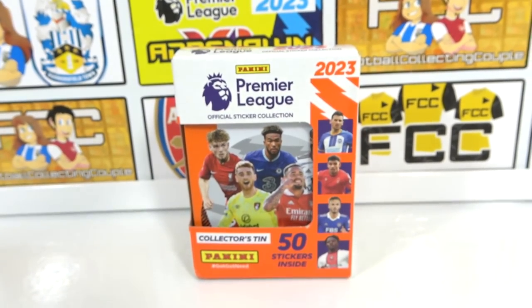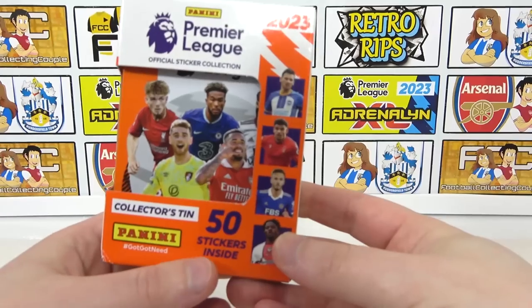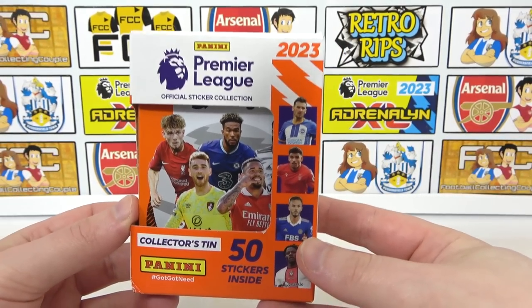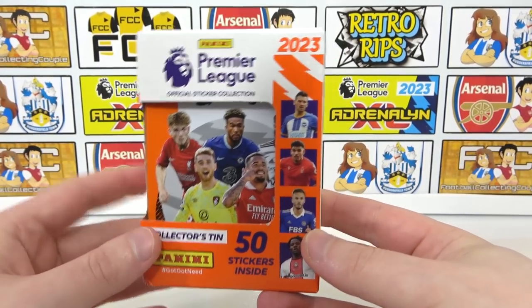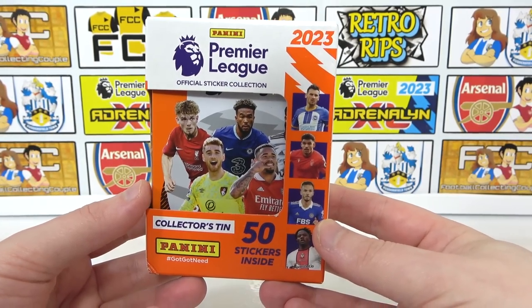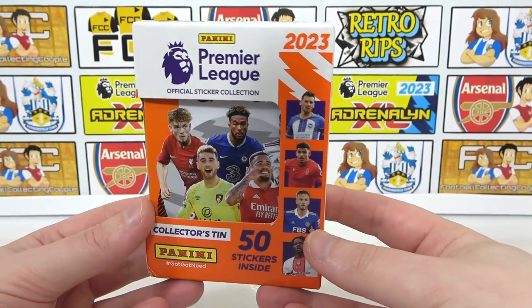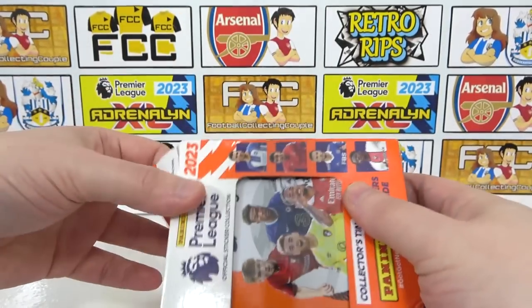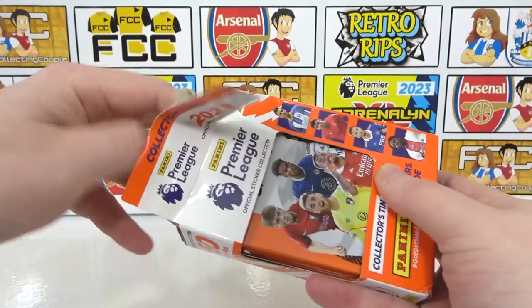So let's go on to the collector's tin. The collector's tin this year comes with 50 stickers, which is likely to be 10 packs, and it does cost £8.99. It's a little tricky to get hold of — you'll probably find it in shops, but on the Panini website it is part of a bundle, and I don't think it's on Amazon currently. So you're probably going to have to head to your shops. Let's get into it and see how these 10 packs treat us.